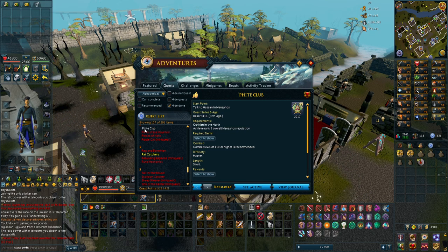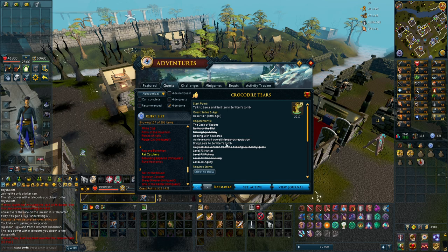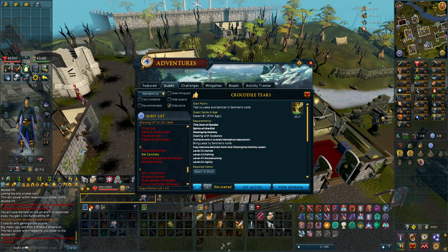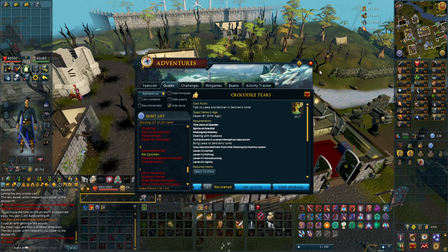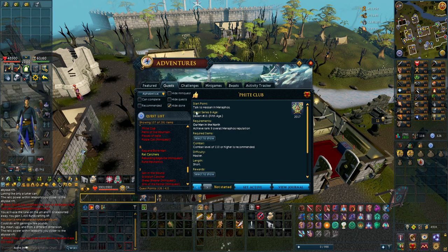I always struggle to get soul runes on my account and I can't craft them because I need to have done the Fight Club quest, which has a lot of quest requirements: Our Man in the North, Do No Evil, Crocodile Tears, and Dealing with Scarabs. Soul runes are great crafting experience and having lots of them lets me use a strong ability while PVMing. It also scales well with the Staff of Armadyl — if you get the crit and lower Adrenaline Cost on Tsunami it makes the staff very strong. Overall, having soul runes is just nice, so I'm going to work towards this quest.